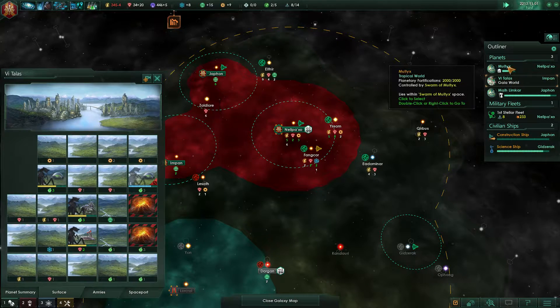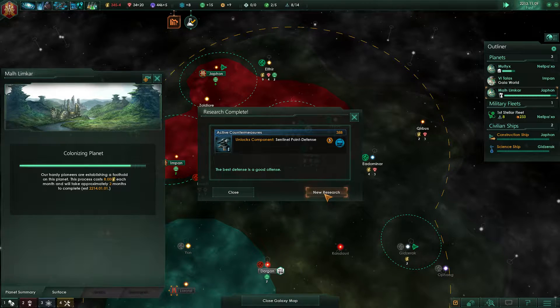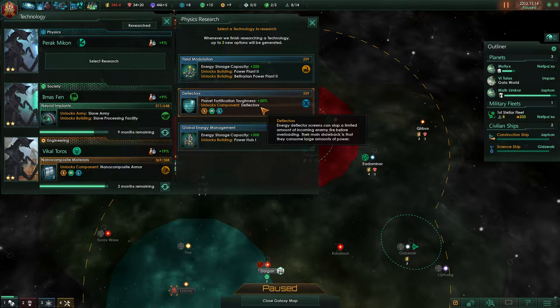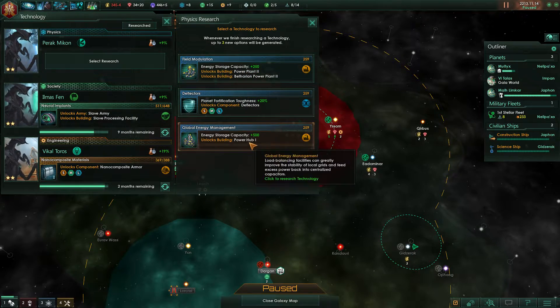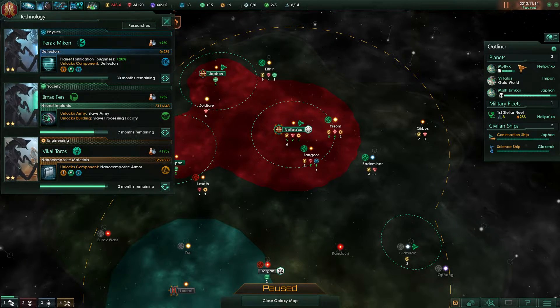Almost grown. Research complete — we finished our point defense. We can get deflectors. We could also get better power plants, but we have plenty of power. I think we are going to go for the deflectors.